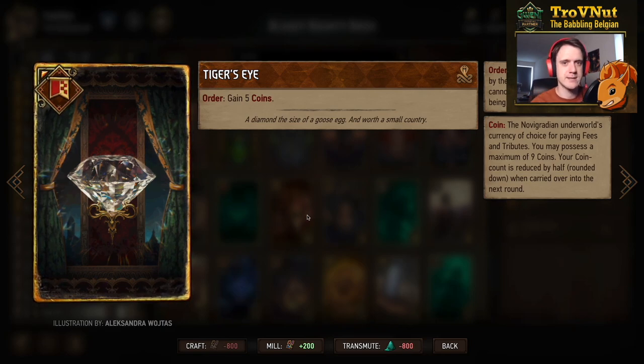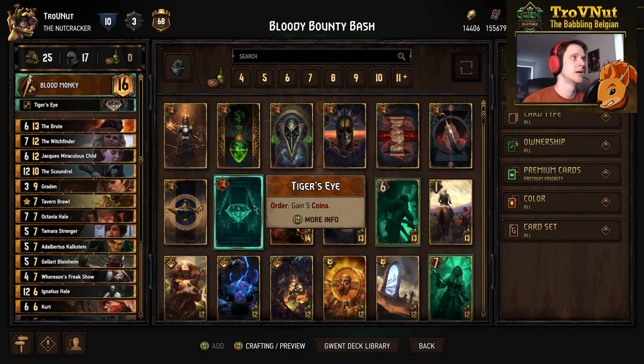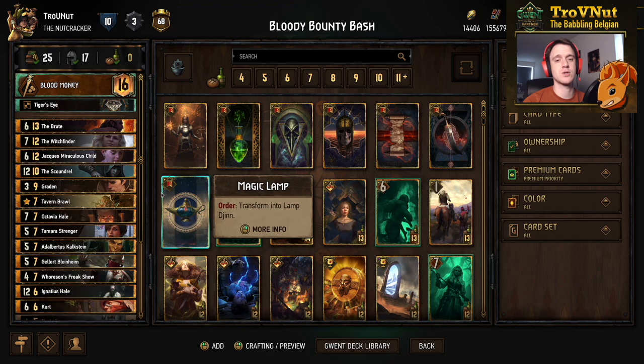We also have Tiger's Eye as a stratagem — five coins for a head start. Our leader ability is Blood Money: on order, you damage an enemy unit by eight and gain coins equal to the excess damage — kill something at six power and you gain two coins from the excess. Very good for taking out higher-power units struck by bounties, and a solid all-around ability in this archetype when you can't quite reach that high-power unit for a clean kill.